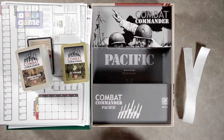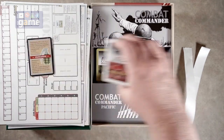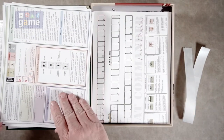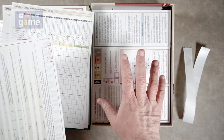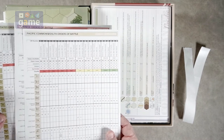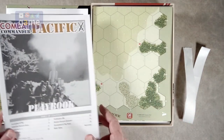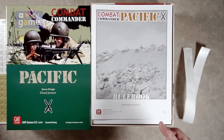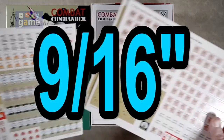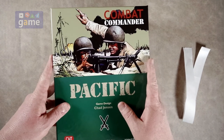If you pick up Combat Commander Pacific as of the 2019 printing, you are going to get three fate decks — U.S., Commonwealth, and Japanese. Some reference cards. Your track display. A reference sheet for orders and limits, as well as the terrain chart for each force. The orders of battle and support tables. Six 22-by-17 maps, double-sided, for 12 different maps — one for each scenario. A 32-page playbook and a 32-page rulebook. Three sheets of counters, most of them five-eighths inch with the weapons being smaller. And a nice big sturdy box to hold it all in.